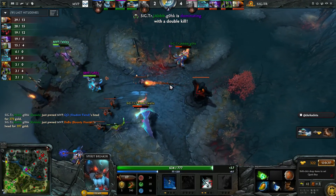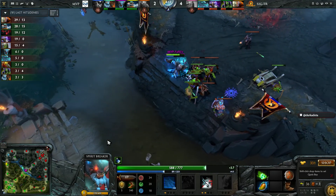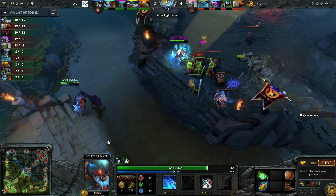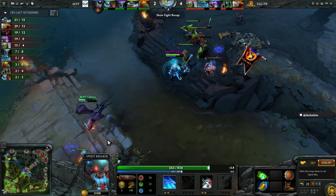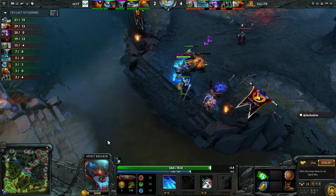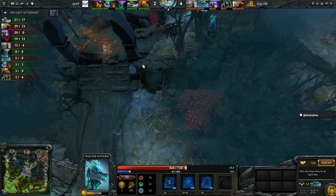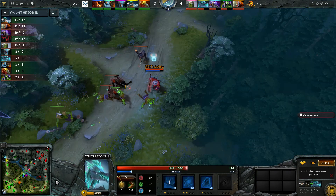Before that whole fight started, Rubik and Winter Wyvern were making a smoke rotation — wanting to smoke down into the enemy jungle — but the fight broke out and they ran their smoke straight into the middle. It's a minor cost since early on you have quite a few smokes. But it tells you that Signature Trust feel pressure on themselves to get things done and make space early on.